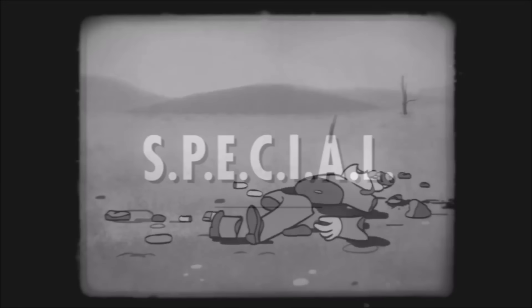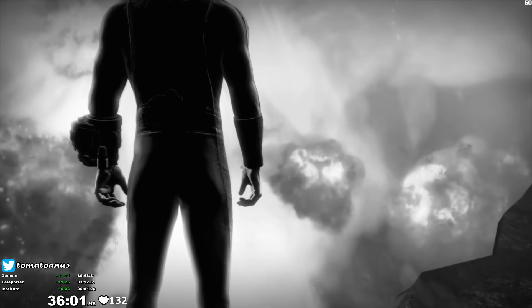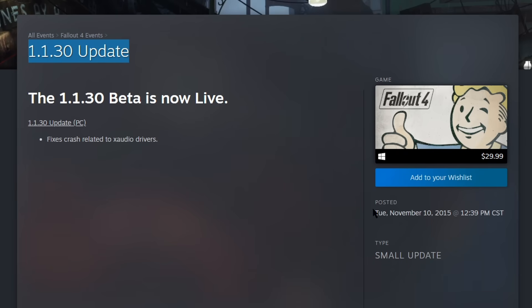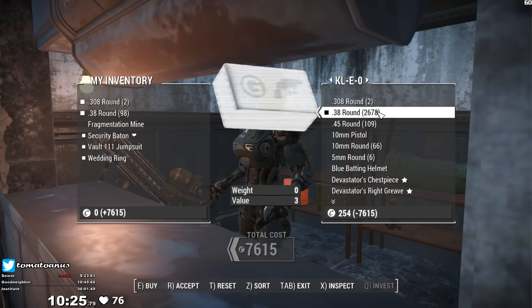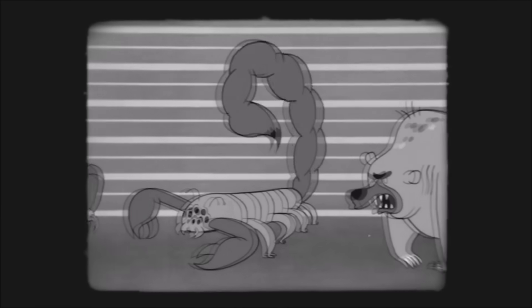A super common comment on speedruns of Fallout games is that it's an open-ended game you can't truly beat. Just know that this is a speedrun of the main quest, with the run officially ending when we reach the end cinematic. This run is performed on version 1.1.30, which is the first patched version of the game. There are a couple glitches that are patched out that we use, which I'll specifically call out when we get to them. Also, this is a completely vanilla version of the game with no mods installed.